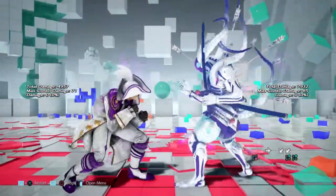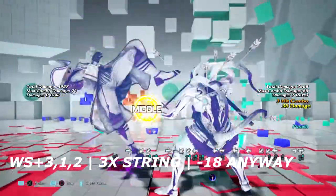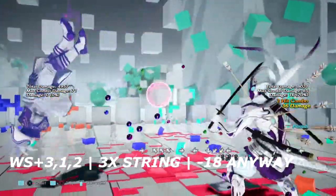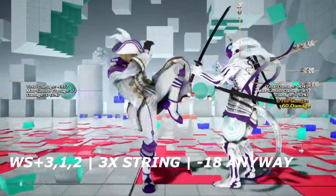Up next is wall standing 3-1-2, a triple hit string from wall rising that ends in a high. Despite this move ending in a high, it is still negative 18 on block. So you can either duck it if you want, or you can just block it and use any launcher you want.